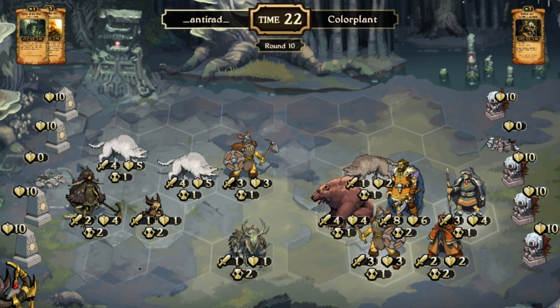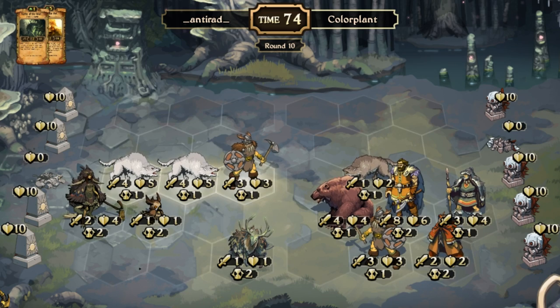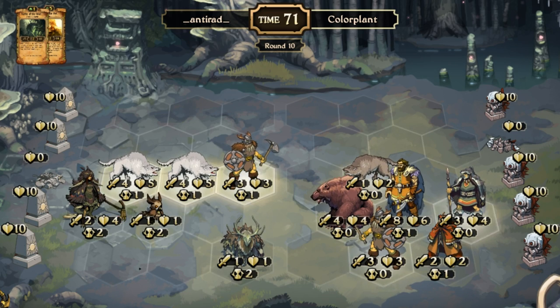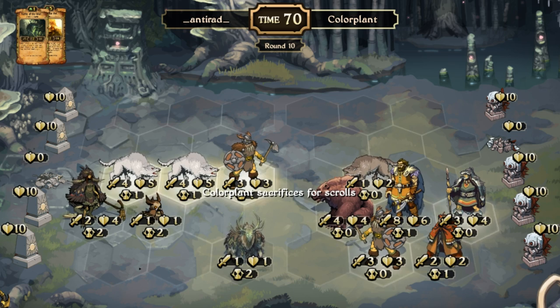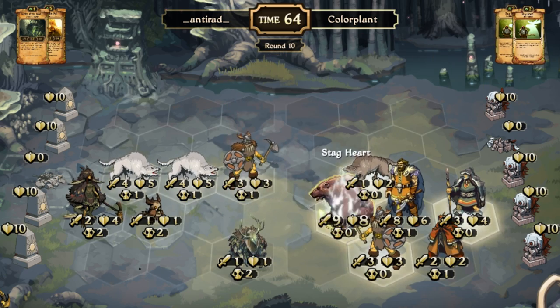At number 4 on the countdown is a match between Antirad and Colorplant. Antirad moves his menacing Great Wolves down to eat their prey the following turn. Without a Rally or a God Hand to deal with those beasts, Colorplant needed to draw something else. The old Triple Stag Heart came to the rescue to decimate Antirad's board.